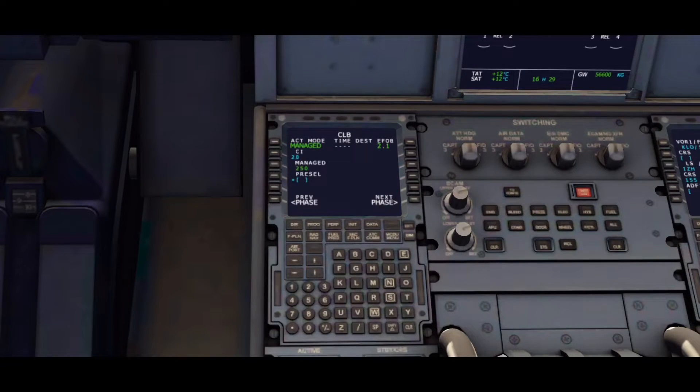Coming up, you can change your climb speeds, your descent speeds, approach — you can set up for Config 3 or full. You can also change your V approach, put in your transition flight level, and winds. It's the best aircraft to use if you're going to do flights properly, as you don't really get the opportunity to use an FMC in the A380 or the 747.